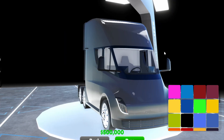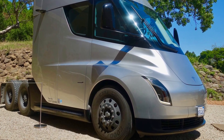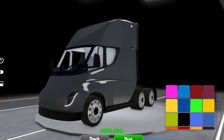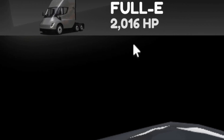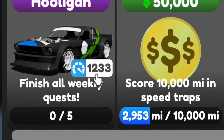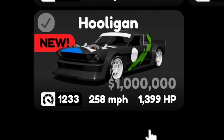First up we have the brand new vehicles. Here we have the full-E, known as the Tesla semi-truck. In real life it has a price tag of five hundred thousand dollars and a whopping 2016 horsepower. This vehicle's score is 278. And here is the all-new Hooligan vehicle, known as the new weekly quest car.